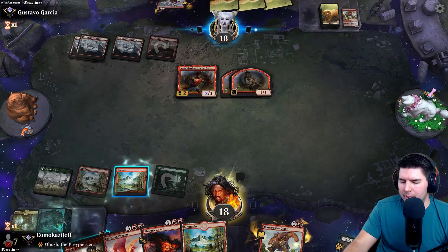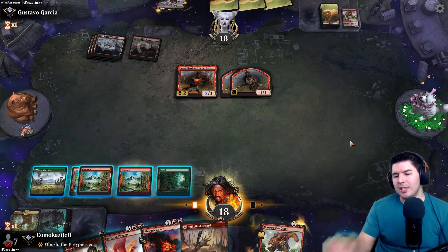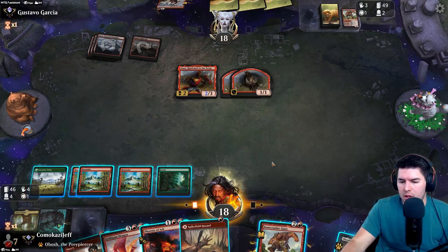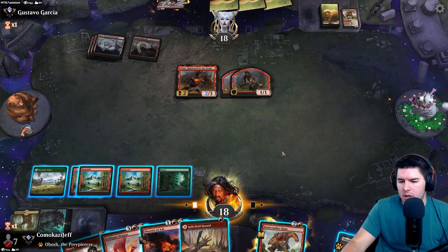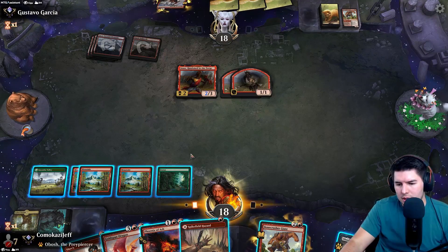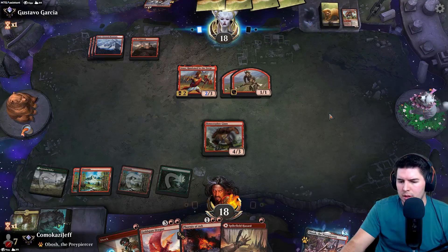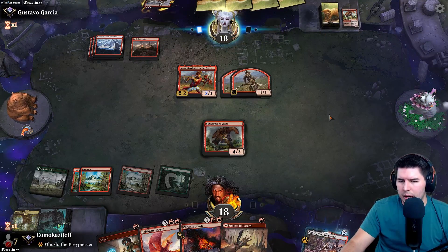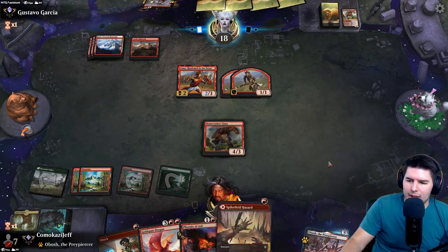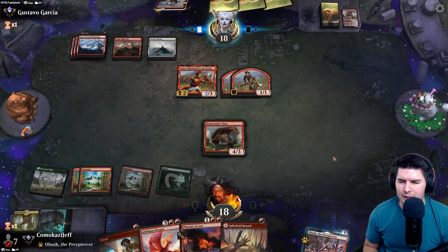Goldspan Dragon will get us green mana. Don't shock yet - could potentially keep him off Embercleave if they go to combat. We can Spikefield Hazard and Shock - that would keep him off Embercleave unless they hit a land and then they can Embercleave anyway. Let's do this - Bonecrusher Giant, pass the turn. We could also just kill Annex after they target it with Embercleave and exile it so it doesn't actually create a token. It's not the worst. They play out the land - so now killing stuff beforehand doesn't help us stop Embercleave.